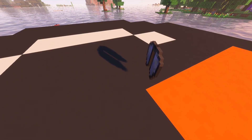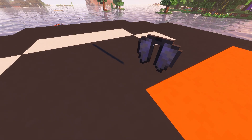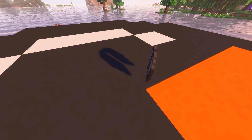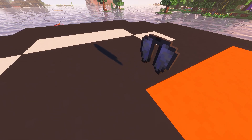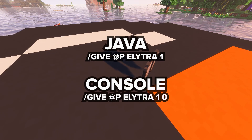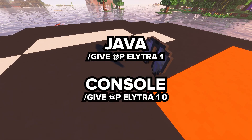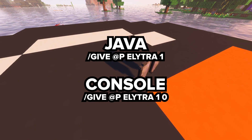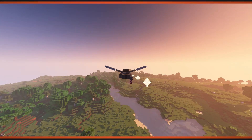Now, I know some of you might be thinking: what if I'm playing in creative mode, or I need it right now for my awesome Minecraft project? Well, my friends, there's a command for that. If you're playing on Java Edition, just open up your chat and type `/give @p elytra 1`, and voila, you'll have your very own Elytra. As for the console gamers, it's `/give @p elytra 1 0`. There you have it, folks.